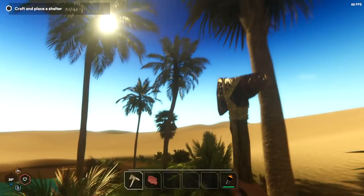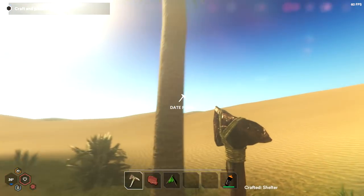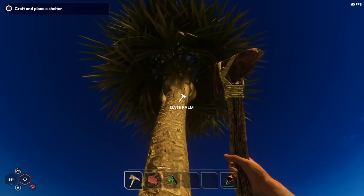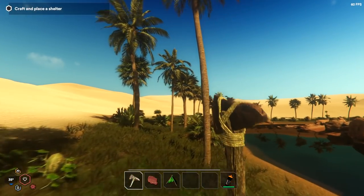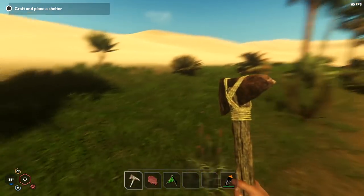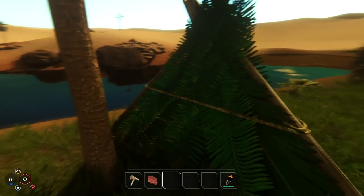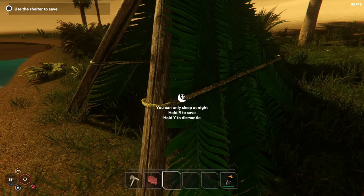There is another tree somewhere around here that we can chop down but let it be for now. There's another rock around here somewhere. We don't want to hit the date trees — those are food for later. There are some bad trees and good trees. From here we can sleep if we want to. Use the shelter to save — this is where we are going to save. Hold R. We have saved the game.